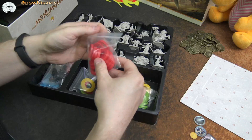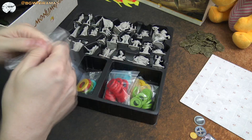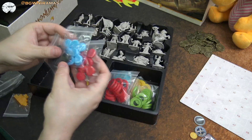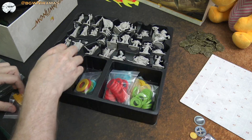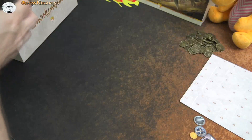We also have colored bases so you can indicate who has which miniature. And here are some tokens — I think these are resources. Basically red, blue, and black discs — I think it's like production, military, and science. And also some little yellow cubes, whatever they are for. So that's the second layer.